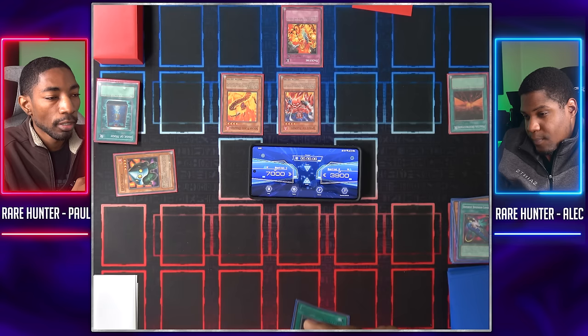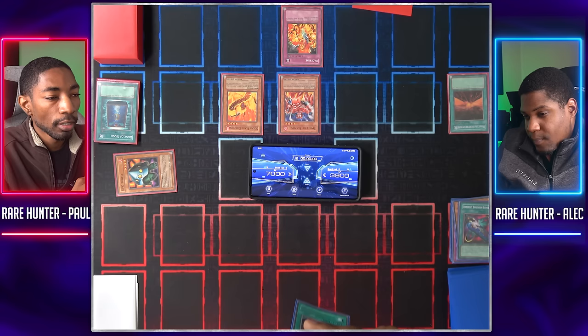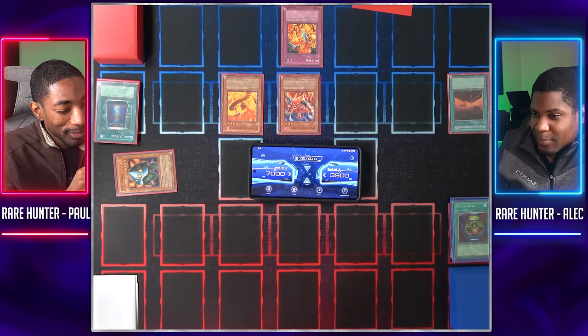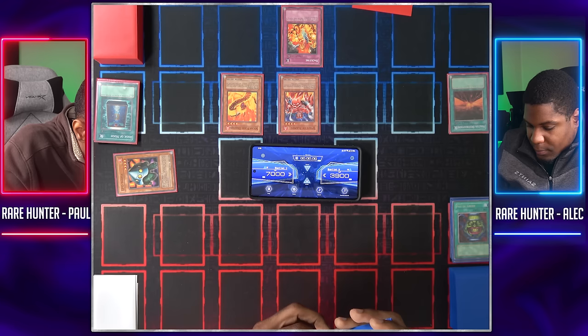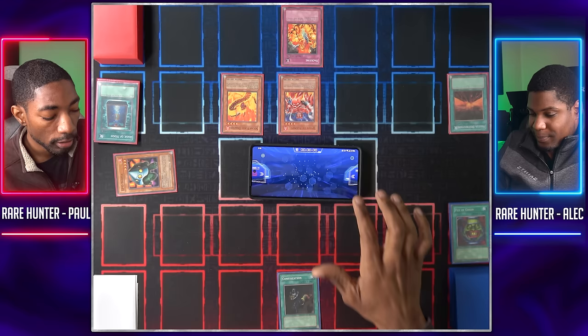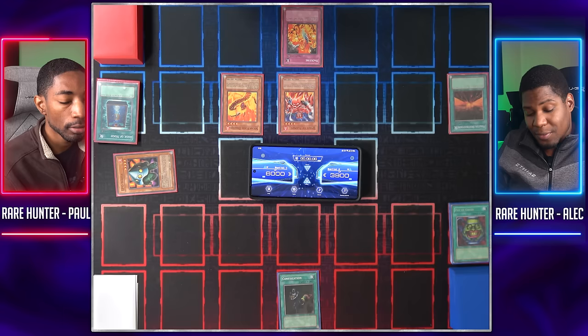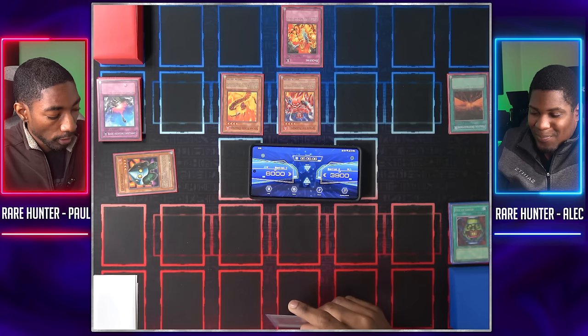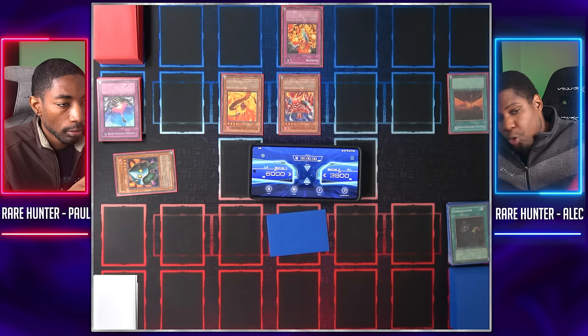Since it's my second standby phase after using Different Dimension Capsule, it goes to the graveyard and I retrieve Pot of Greed — time to activate it. Pot of Greed lets me draw two cards. Solar Flare Dragon can't be attacked while Spirit of Flames is out, and Spirit of Flames gains attack during the battle phase. I'll activate Confiscation paying 1,000 life points — this lets me send a card from your hand to the graveyard. Compulsory Evacuation Device — with that gone, I'll set one card face down and pass turn.